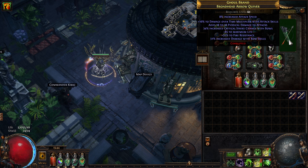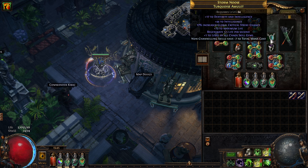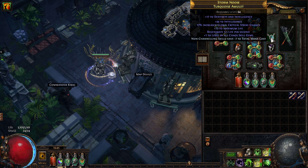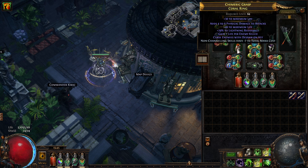As long as you get your spell suppression capped, you can get it anywhere you want — on the armor, helmet, boots, gloves — whatever, as long as it's capped. On the quiver I have attack speed, damage over time multiplier with attack skills, life, and increased damage with bow skills. You can absolutely get a much better quiver — this is a pretty bad quiver but it works. For the amulet I have life, stats, plus one level of chaos skill gems, and non-channeling skills have minus seven total mana cost, which is something you want on all your jewelry.